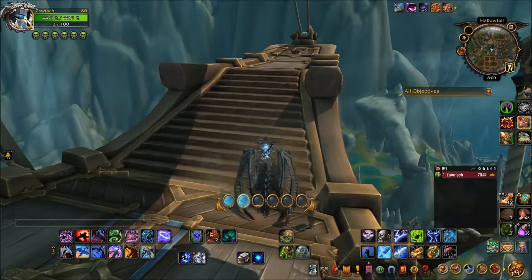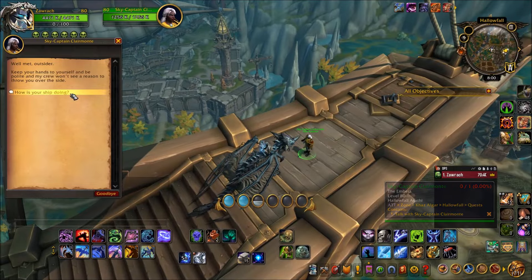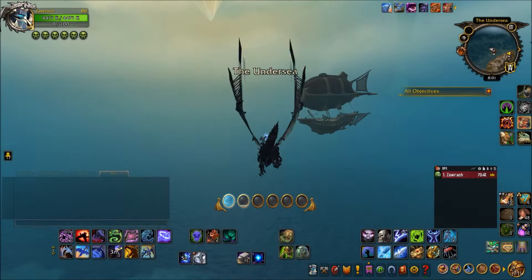Each of these airships has a captain. These captains should be interactable and have a dialog option. Click that once and you're done with that captain. Then fly to another airship and interact with the next captain you see.